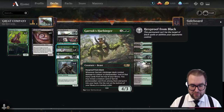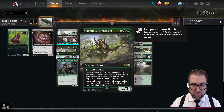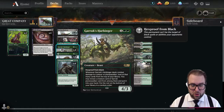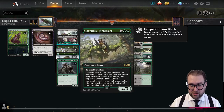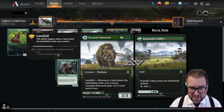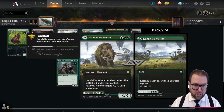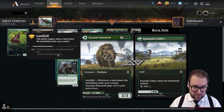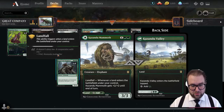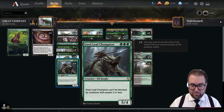Running the full playset of Garruk's Harbinger — a 4/3 with hexproof from black. Whenever it deals combat damage to a player or planeswalker, look at that many cards from the top of your library; you may reveal a creature card or Garruk planeswalker card and put it into your hand. Also the full playset of Kazandu Mammoth — can enter as a land that taps for green, or as a 3/3 creature with a landfall ability granting +2/+2 until end of turn. Full playset of Steel Leaf Champion — a 5/4 that can't be blocked by creatures with power two or less.